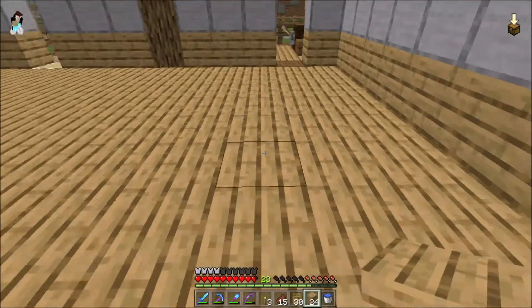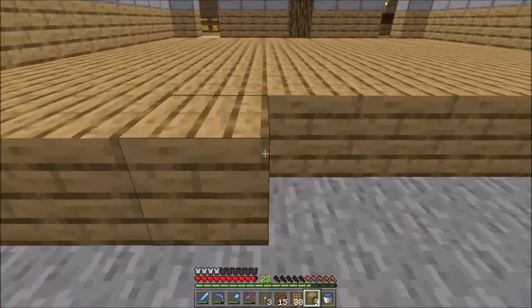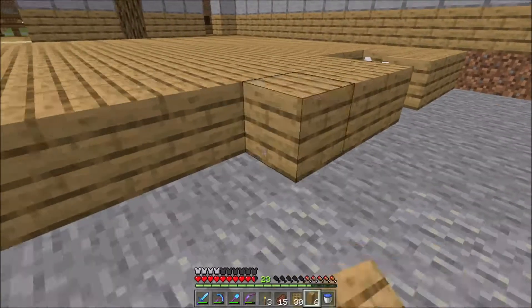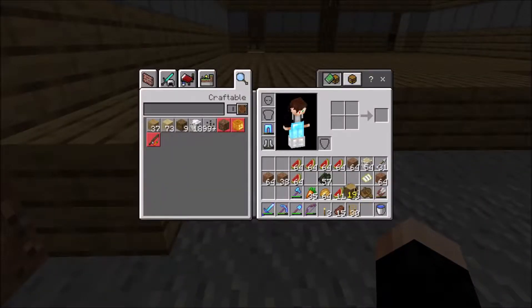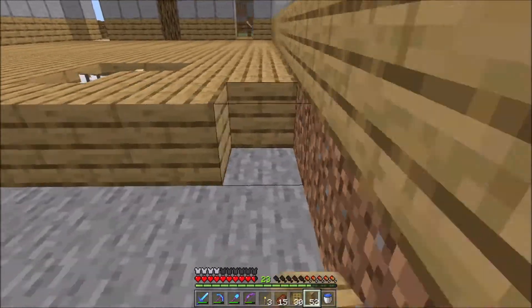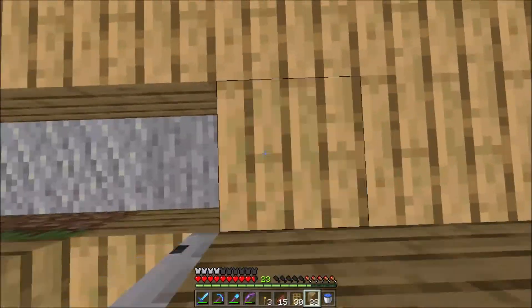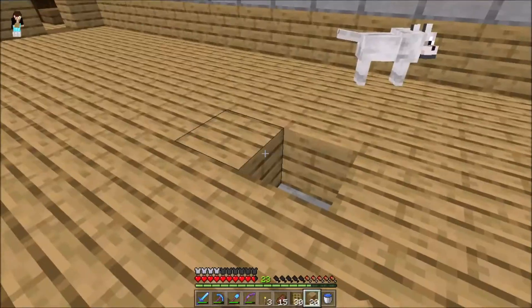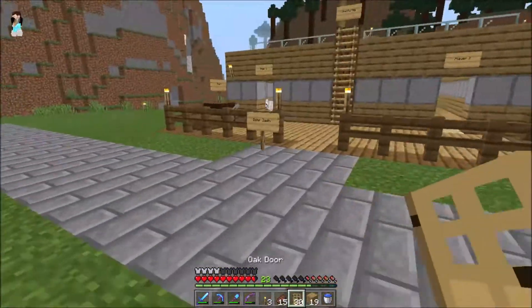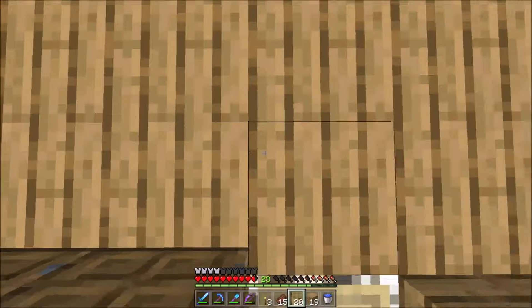Place that now. We've still not got enough — didn't realize how much you need. Another 60 might do. There we go — all the floor is done. Now let's just place all the doors in an organised way.